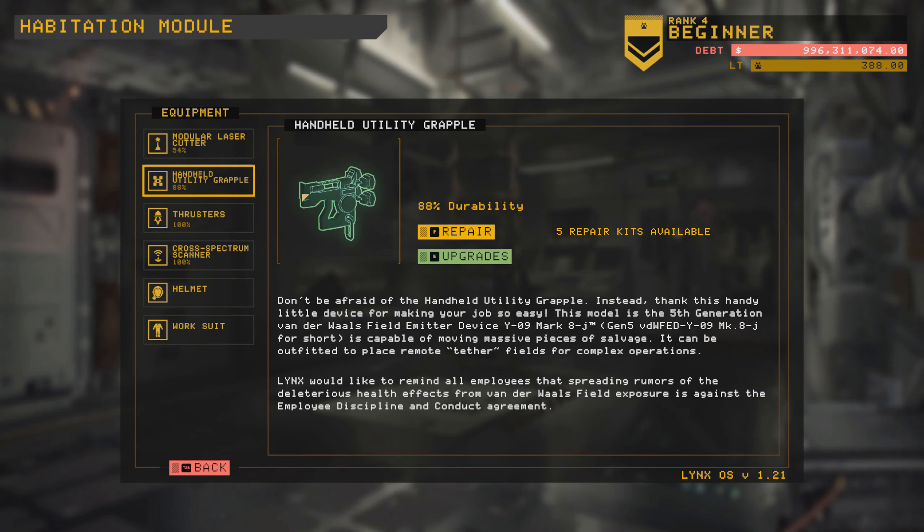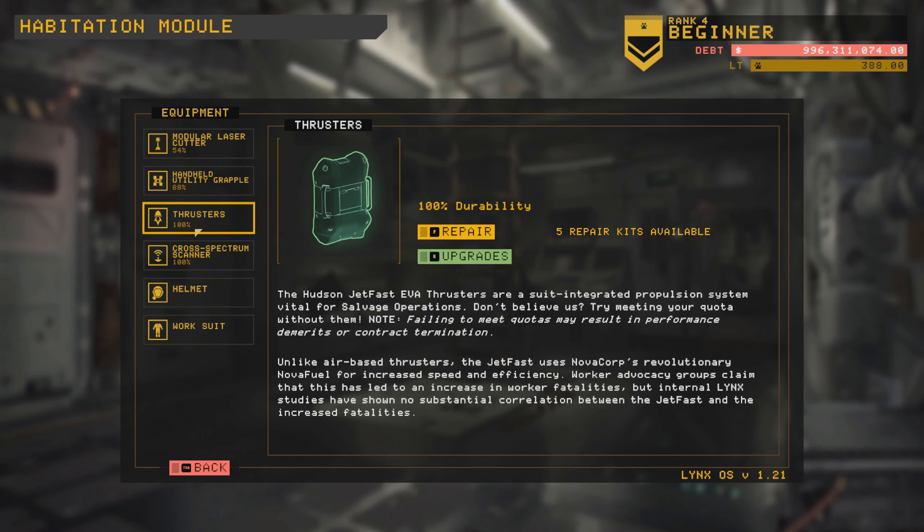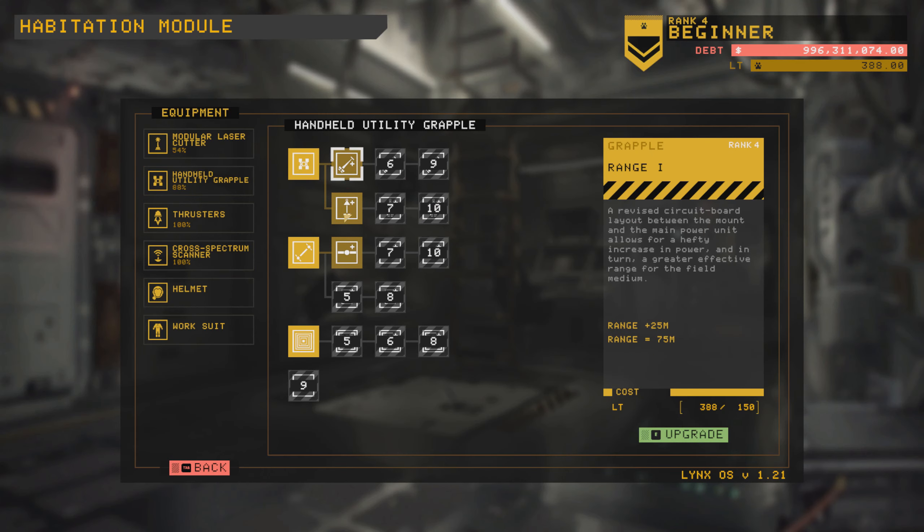Okay, let's look at our equipment. We damaged our cutter a little bit. This is still about a shift's worth though because we only did 46% wear. Grapple lost about 12% — that's good. The big thing is we got a bunch of LT to spend, and we definitely need some upgrades. So let's look at what we can do real quick. Yeah, I'm thinking this right here is just so important — this doubles our tethers and then adds plus one. So we are going with this without question, I believe.